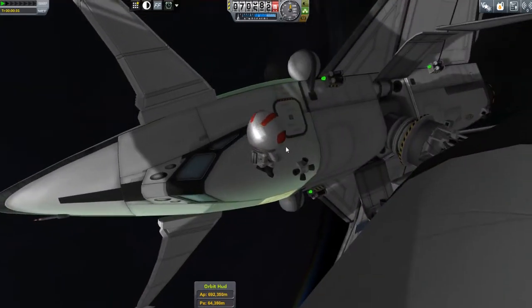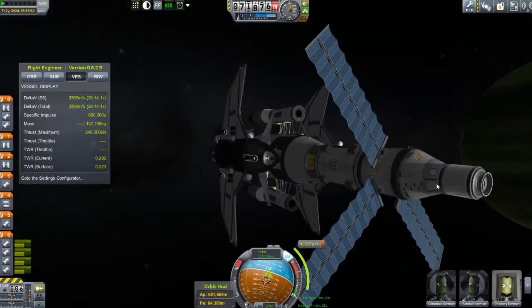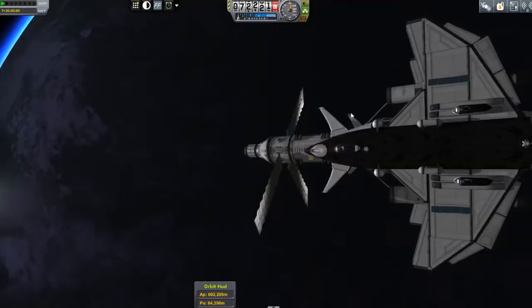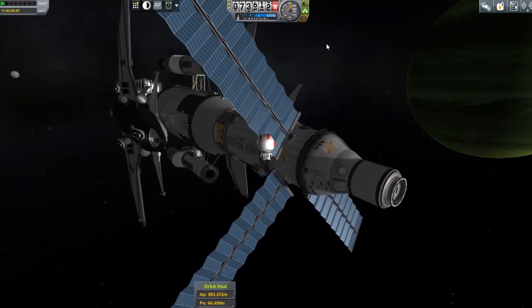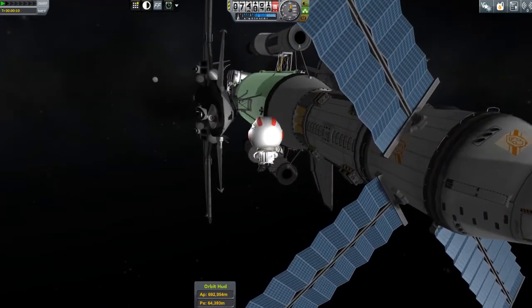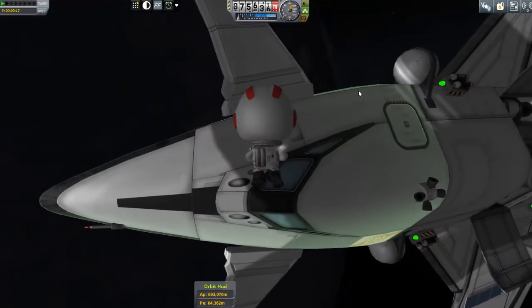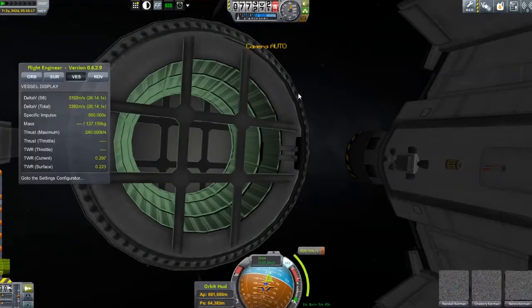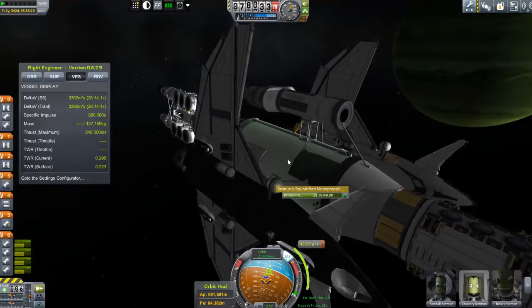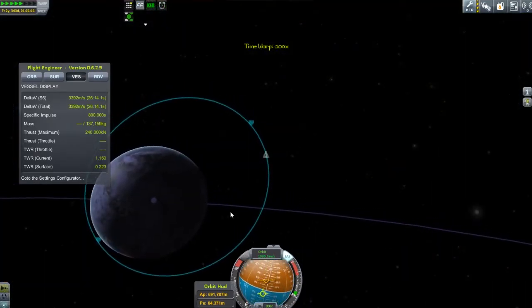Nelvis makes his way down to the Charybdis space plane, which is going to make its way down to the surface of Lathe. You can see one of the other Julian moons off in the background — I think it might be Val, not too sure. Out then comes Cadmus Kerman, also very careful to avoid those large solar panels. Cadmus makes his way down to the Charybdis as well; we're going to take both of these guys down together. Cadmus carefully positions himself and gets inside.